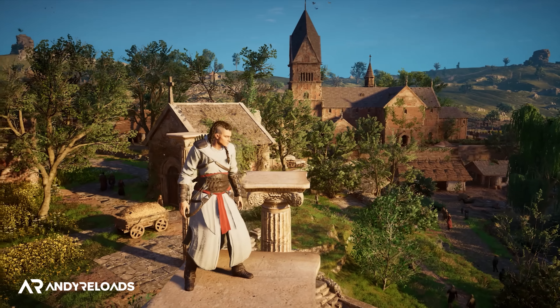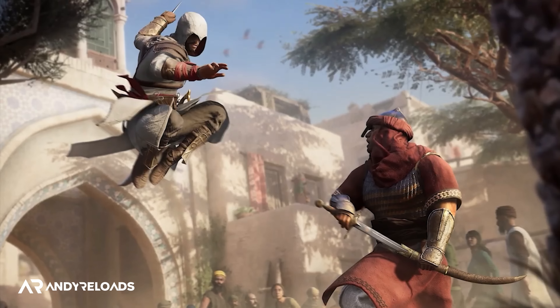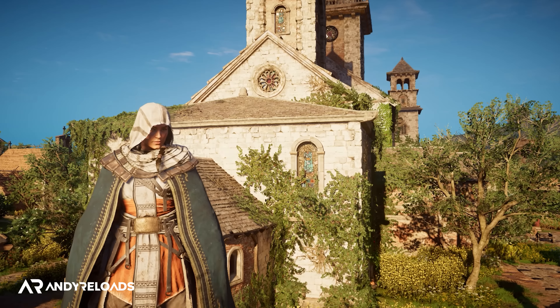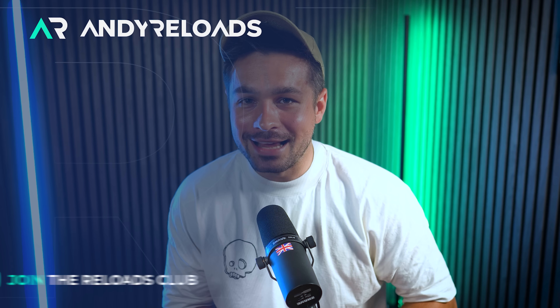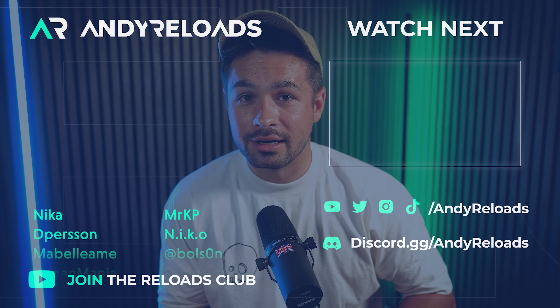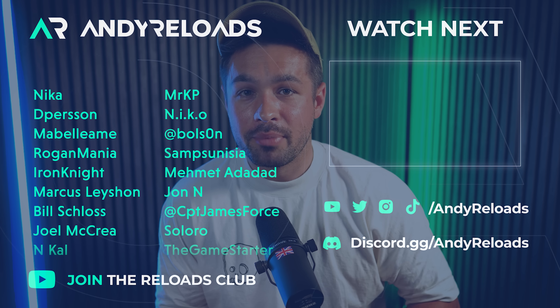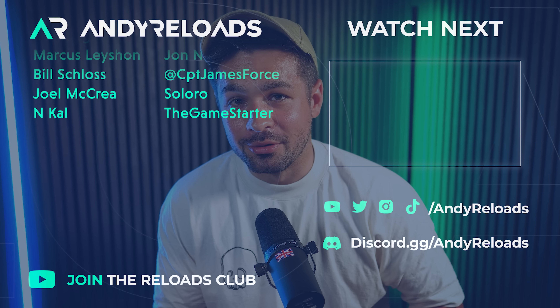Sarah confirmed we will be able to collect specific items in Baghdad to unlock a special AC Mirage outfit — likely a Middle Eastern Isu armor set. The Altair outfit will also be available for Basim to wear in-game, a free cosmetic Ubisoft has released across the last several games, which is no surprise given Mirage takes a lot of influence from AC1. Something less ideal is that we won't be able to toggle Basim's hood on or off, as it was too problematic in cinematic cutscenes — a feature the community had requested in Valhalla for over two years. Though having the hood on all the time is better than not having it at all.